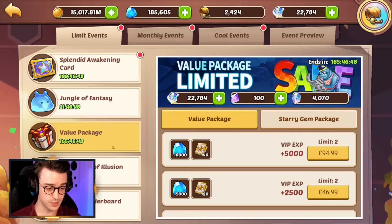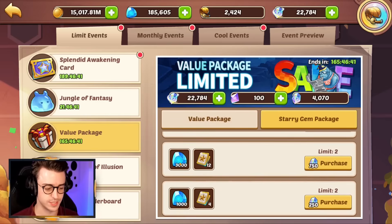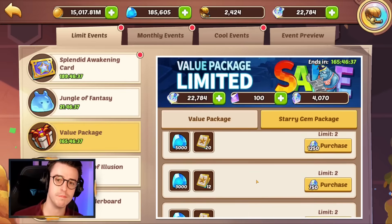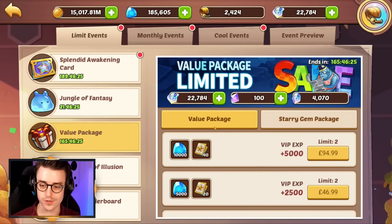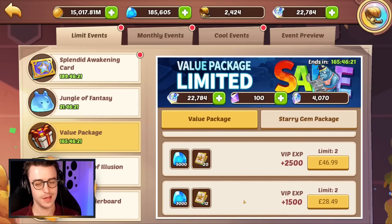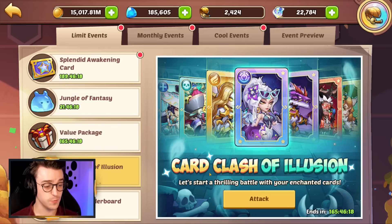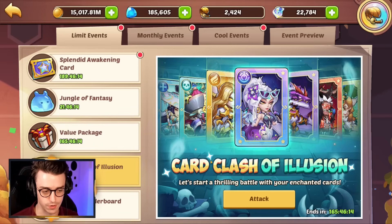Looking at this week's value packages, you can use contract story gems to get some gems and enchanted cards. This may be important for some of you trying to eke out a little more progress, because the rewards are really strong from the card clash of illusion. If you run out of contract story gems, you can even use money for pushing ahead, although in my opinion that may be a little too extreme. Let's quickly break down how the card clash of illusion works.